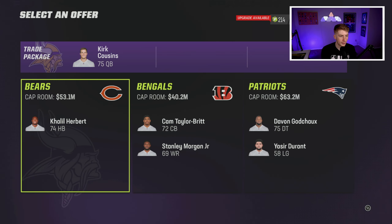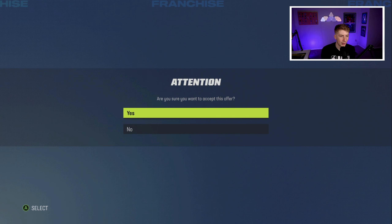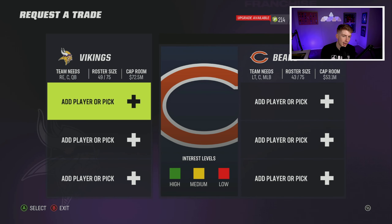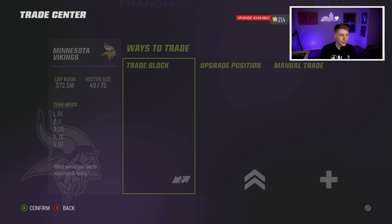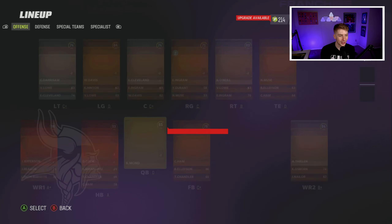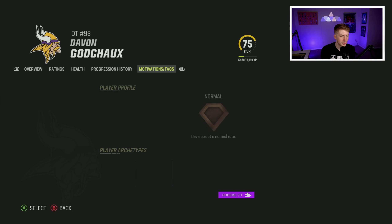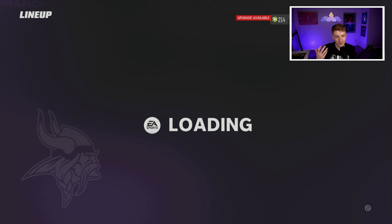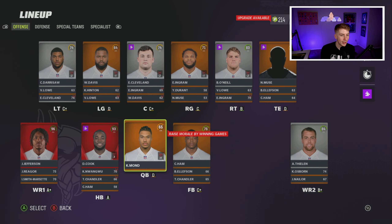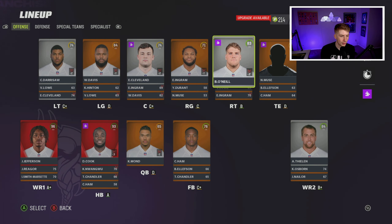Running the trade finder on Kirk Cousins, I get an offer from the Patriots — a defensive tackle — and I'm going to make that trade happen. Not sure why the Patriots would do this but it's not my problem. We free up a lot of money and get a defensive tackle from New England. The Patriots apparently don't believe in Mac Jones and wanted Kirk Cousins. The DT is 28 years old, not super young, but he's a solid addition.